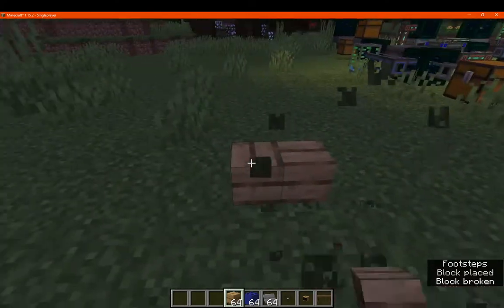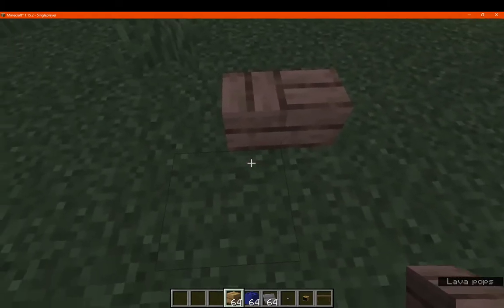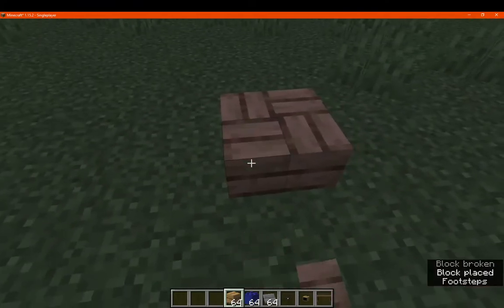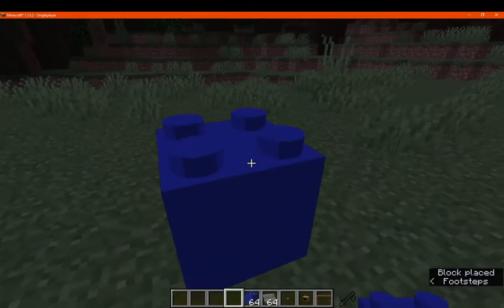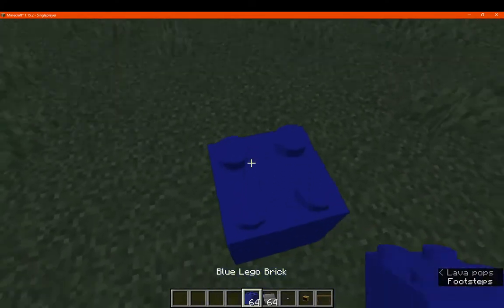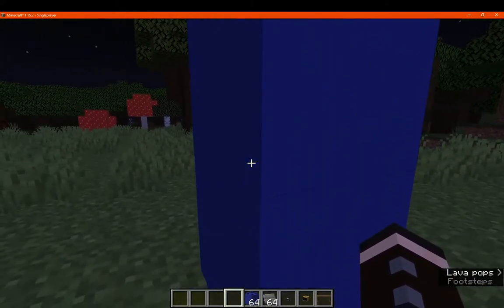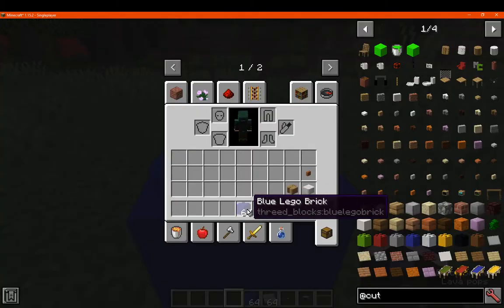Similar to glazed terracotta and stairs, you obviously need to place them very particularly to make them sort of line up like so. You've got Lego bricks, which obviously take up a block space — and I assume a half there. If you place one on top, it will actually extend it, though you can still see bits and pieces of where the prior tops of the Lego bricks are.